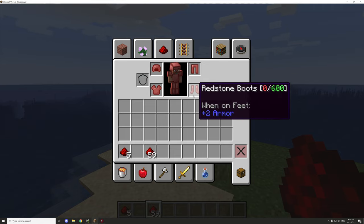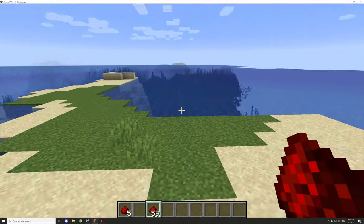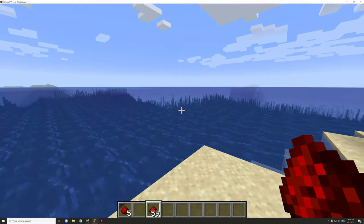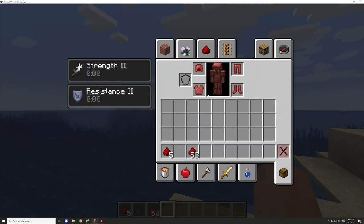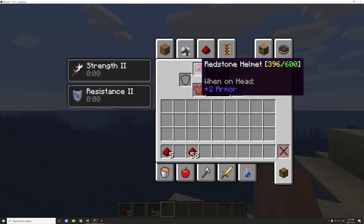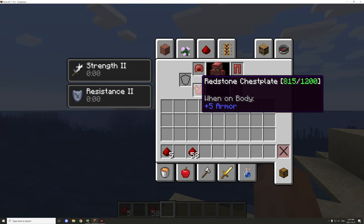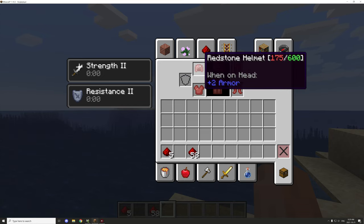We can charge only certain pieces whether the armor is outside or inside our inventory. If we right-click and go into our inventory we can see strength and resistance both at level two. Hovering over the icons you can see the power is slowly going down — it's now yellow, so about midway — while these others are still green.